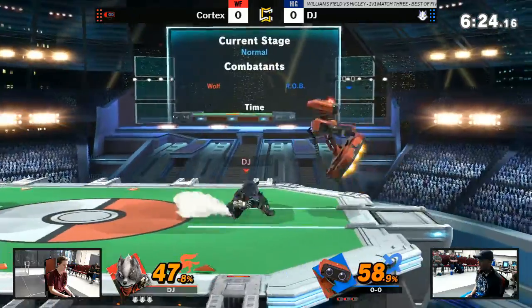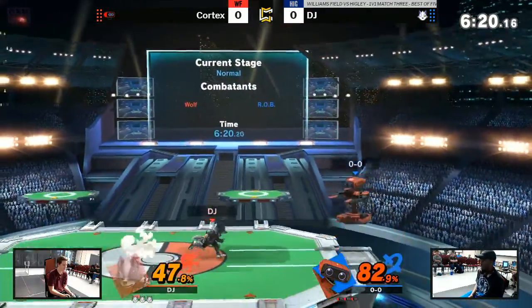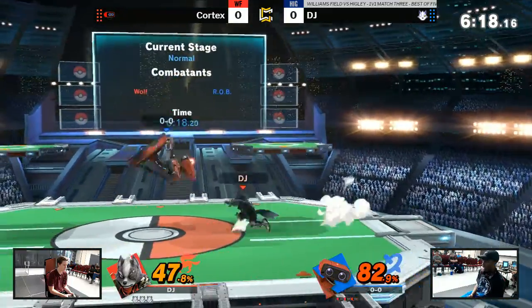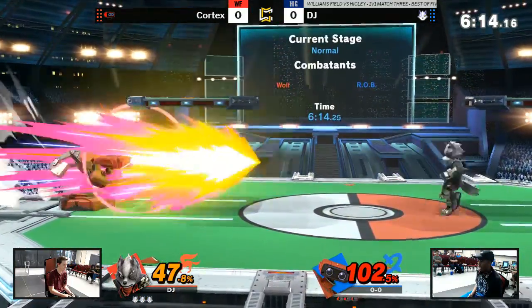Good Nair. ROB's Nair is so huge — it's ridiculous. A lot of ROB's moves are crazy. I think it's easy to shield grab though. You have to be really safe on shields because a lot of his moves are huge, but they have crazy landing lag on them.